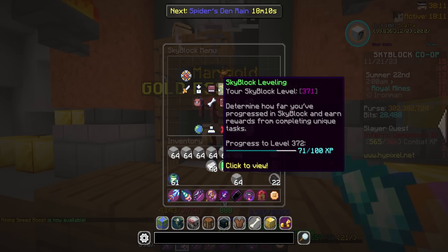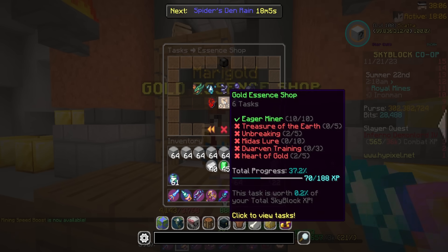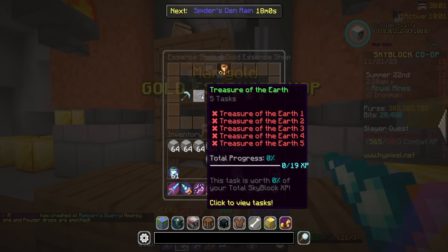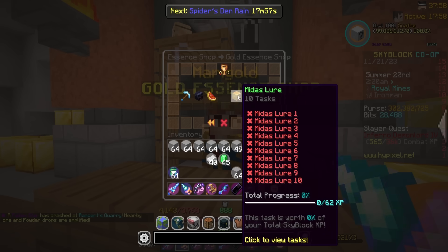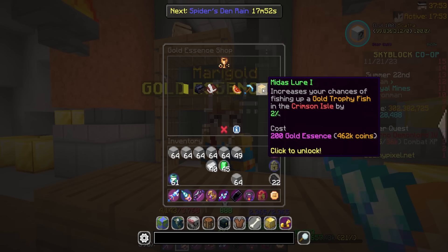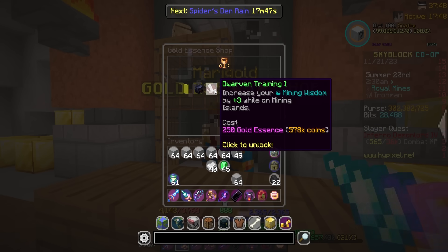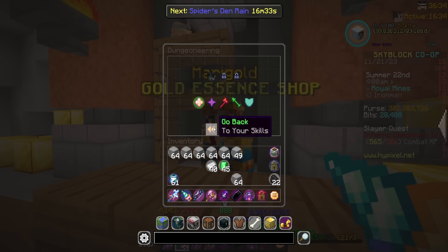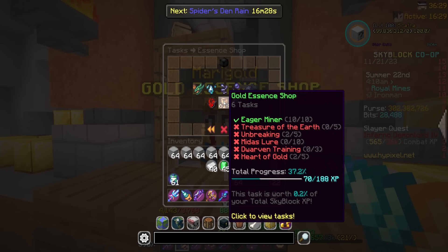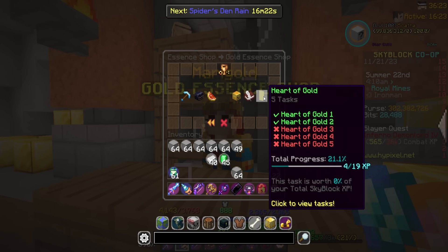Let's look at the big ones for XP in the gold essence shop. Our gold essence shop completion is at 37.2 percent — not amazing. Midas Lure gives a ton of XP. We also have Treasure of the Earth and I'm Breaking. Looking at the wiki, Midas Lure starts at 200. To be honest, they all just get expensive — that's as simple as it is.